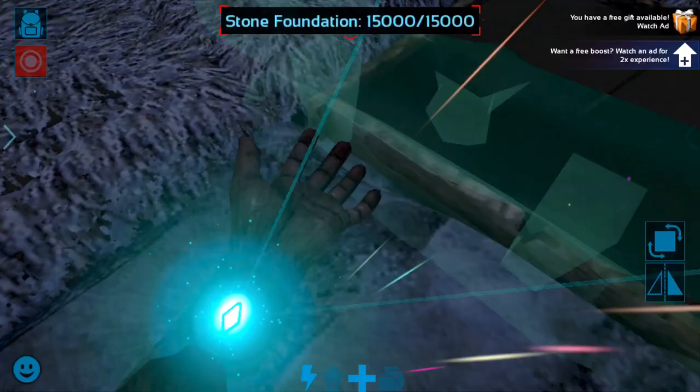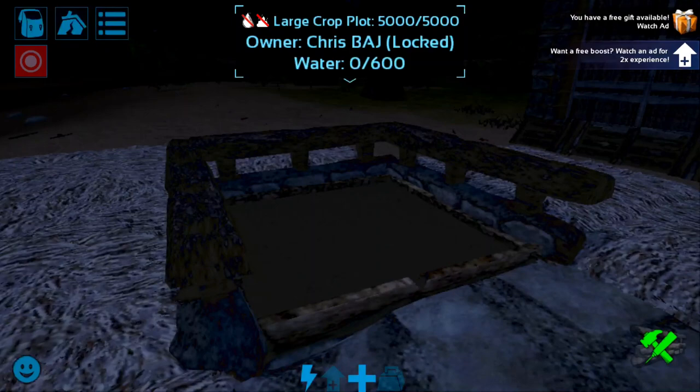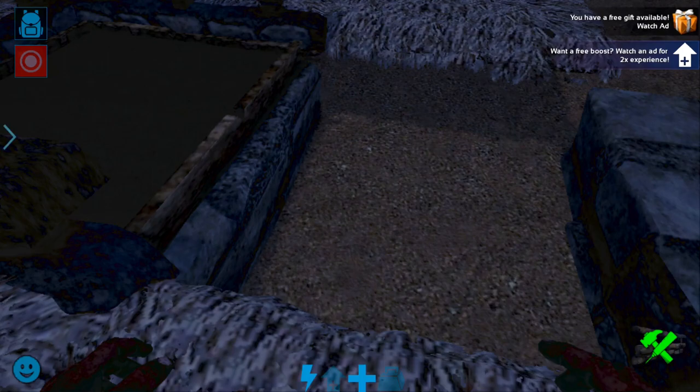Now comes the next part — not as hard. All you want to do is make sure the pillars are going on the thatch, not the stone. On PC you can mess it up and put it in the wrong place, but on mobile it pretty much just goes to the thatch because there's no space. So we're just going to put another thatch ceiling right here.